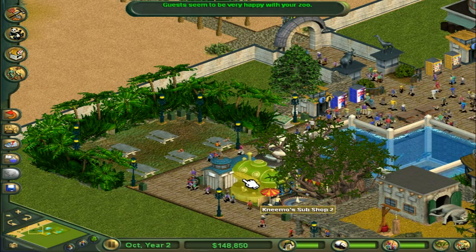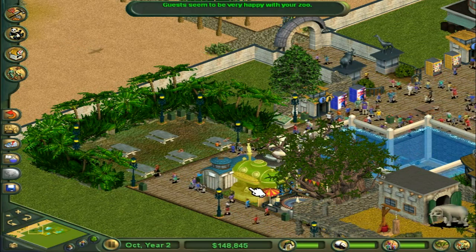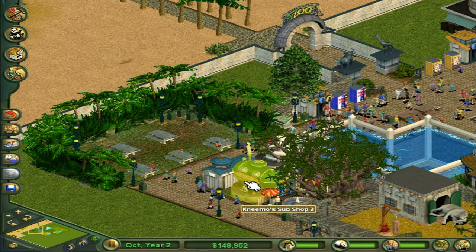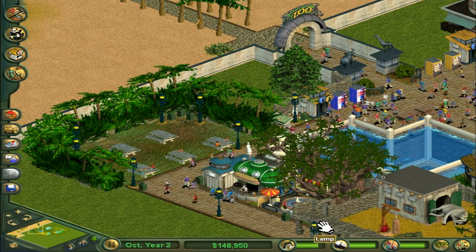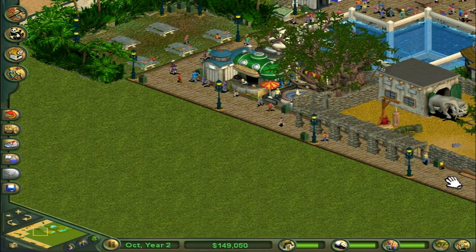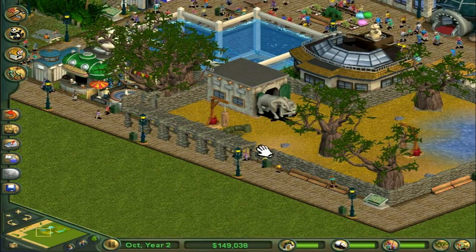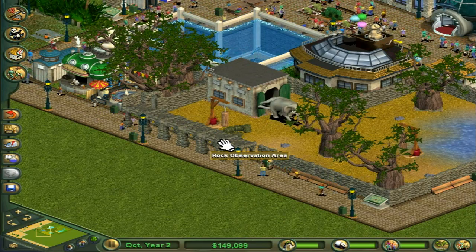We've got a little picnic area, we've got some ring tosses, a sub shop, some toilets and some more frozen yoghurt. Some bay above trees and everything to hide the back of it. I did put some viewing points here because I heard that guests love to walk underneath them.